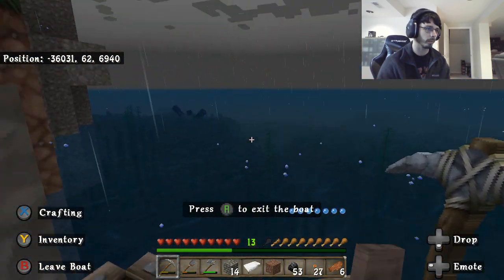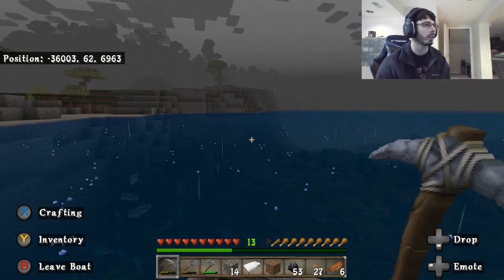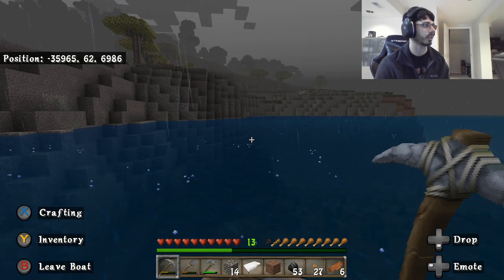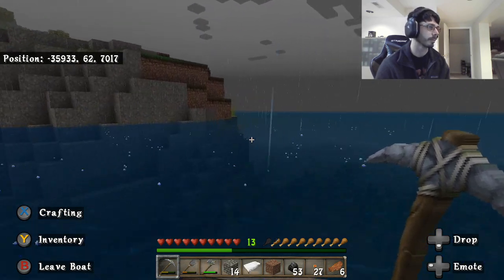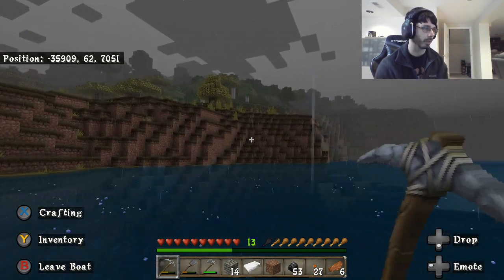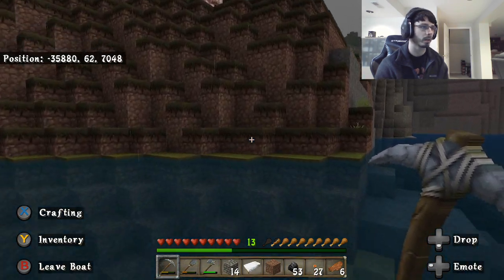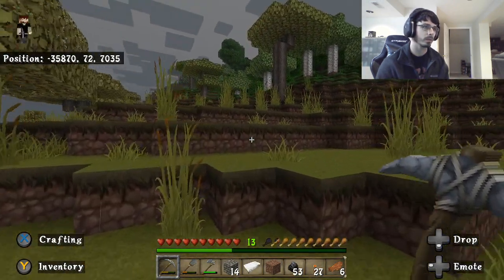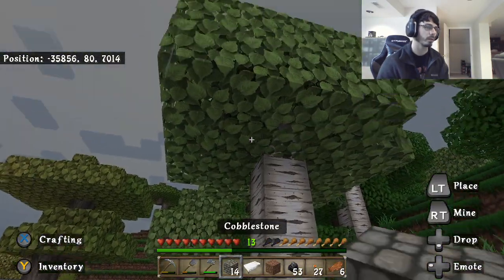I'm loving the 1.18 update — the terrain features are so cool looking. I really like the cliffs idea. I thought some of the hills in old Minecraft were cool but not really. Did anybody ever play with the amplified terrain? I think that was only Java Edition, but those maps seemed pretty cool and would have been fun to build a cliffside base into — and now it's possible for us Bedrock players.